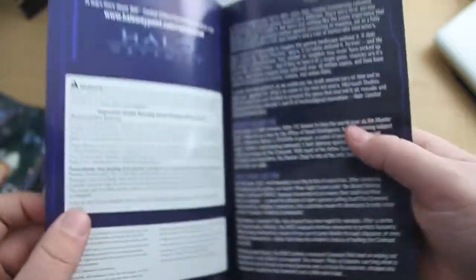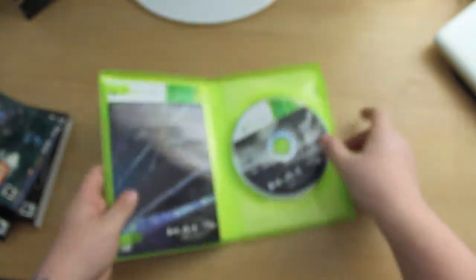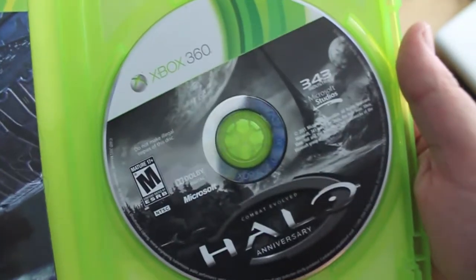The manual is pretty small, has some nice text, shows you some of the buttons and on-screen buttons. And lastly you get a little controller layout. And last but not least, we get the game disc itself.